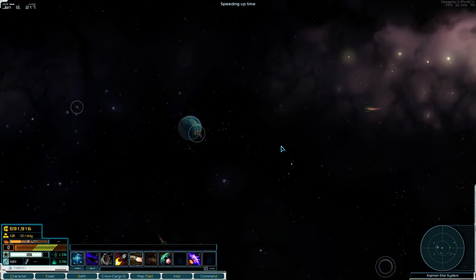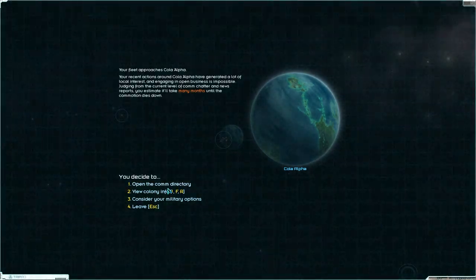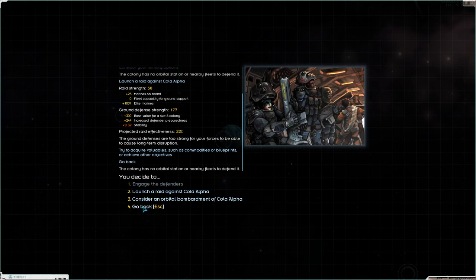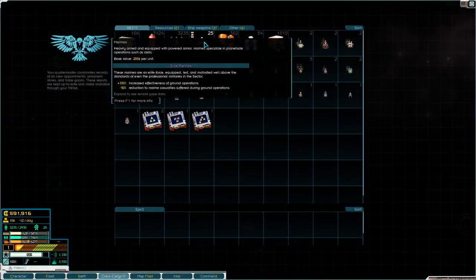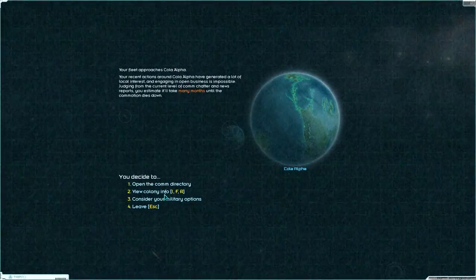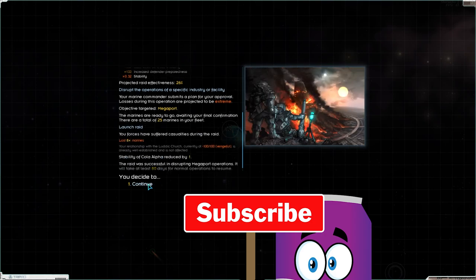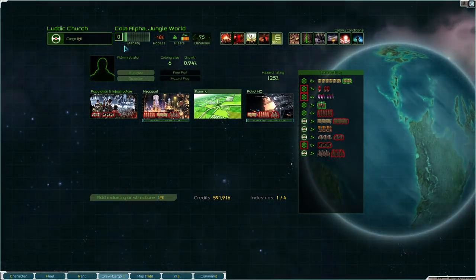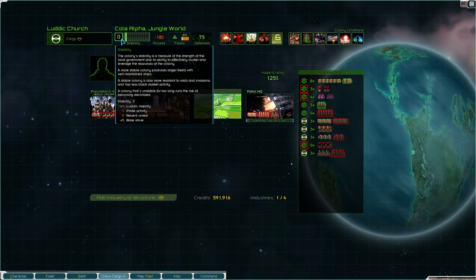Let's wait a little bit longer. Consider — launch a raid — disrupt the industry — yes — select — launch. The raid was successful, disrupted it — disabled by one more. They're very vengeful with me now — I lost 8 marines. View colony — it's at 0. Does that mean it's mine?